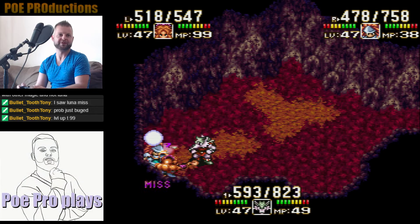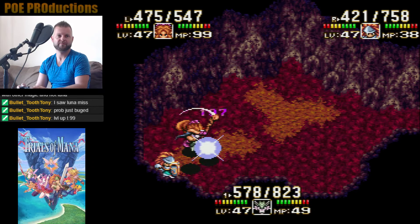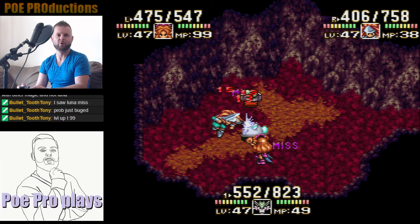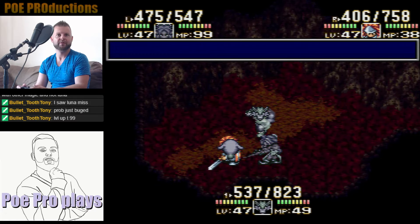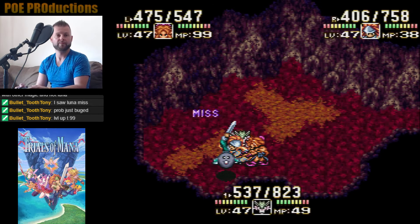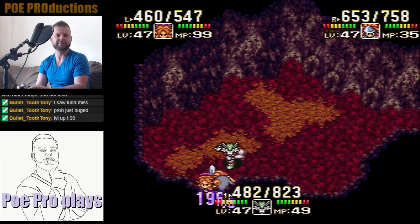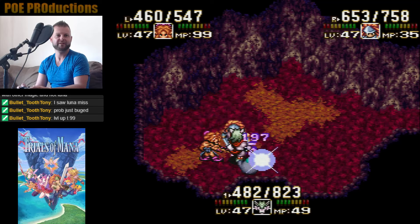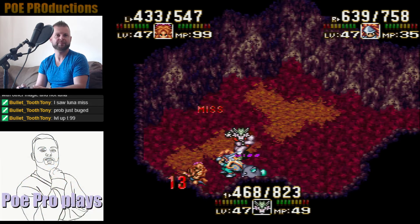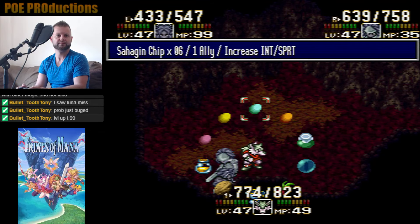This is more of a puzzle boss. If you figure out how to manipulate this game, you could beat it easily — or stand a chance, I should say. I'm casting about 200 damage every time Kevin hits him. He has been very nice so far, this Black Rabbite. We heal Kevin, I'll give Angela a chocolate — wait, I don't have chocolate, so she doesn't get anything.